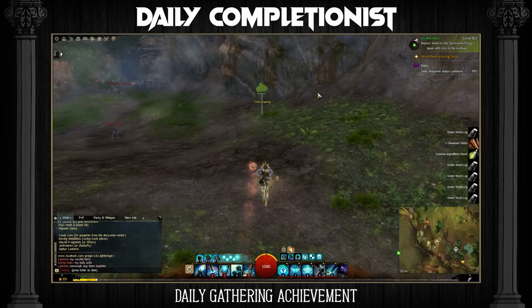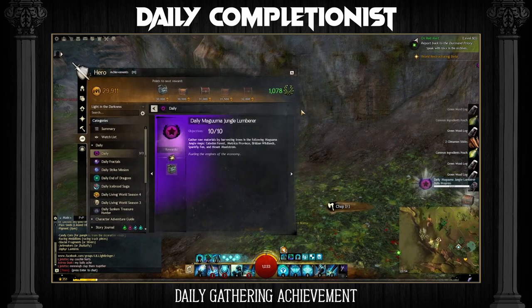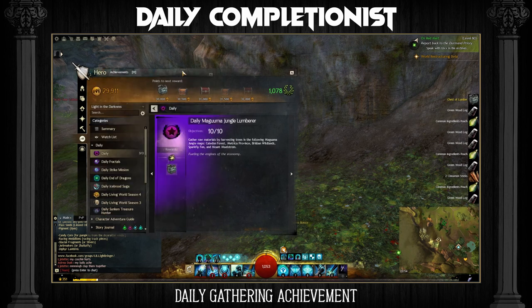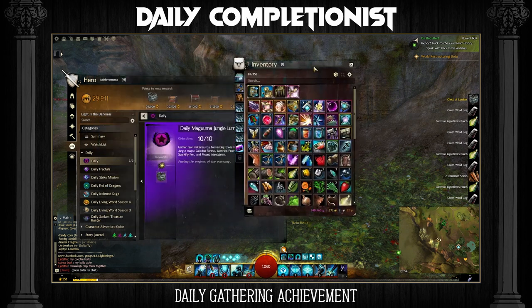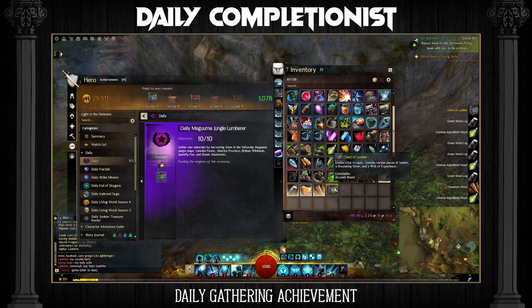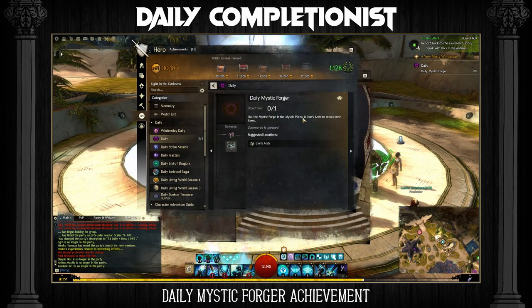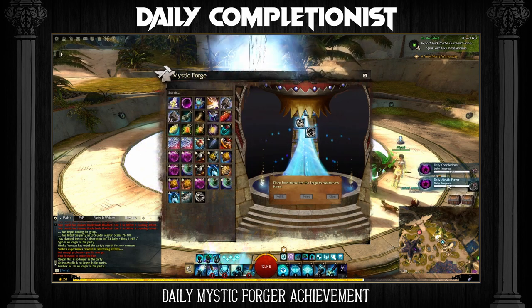One of the Dailies that you should be on the lookout for is the Gathering Daily, as this rewards you not only with the materials that you've gathered, but also some additional ones from the Achievements reward. These materials can also be used in the Crafting as well as the Selling Materials and Gear method. Also keep an eye open for the Mystic Forger Daily Achievement — all you have to do is use the Mystic Forge and you will be rewarded with a Mystic Coin, which sells for quite a lot on the Trading Post.